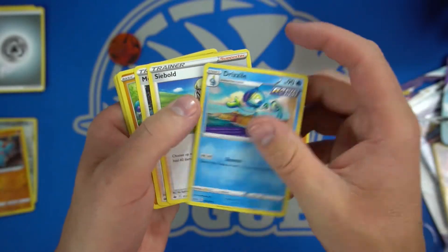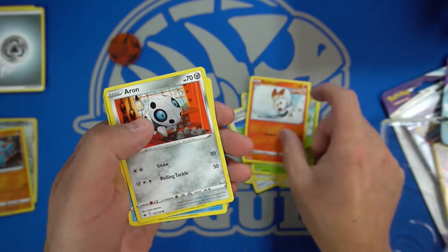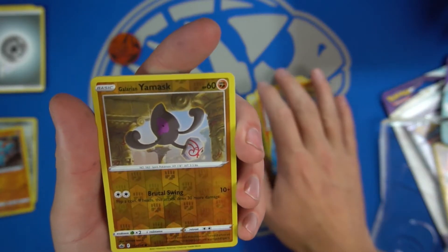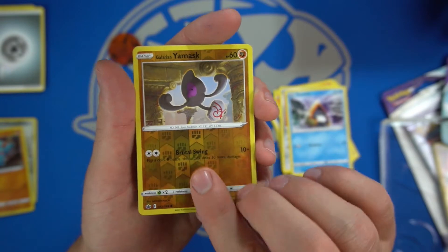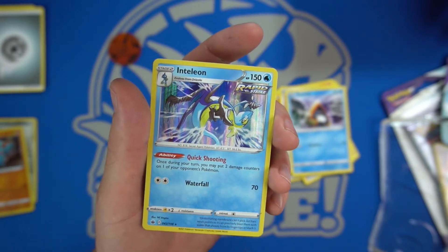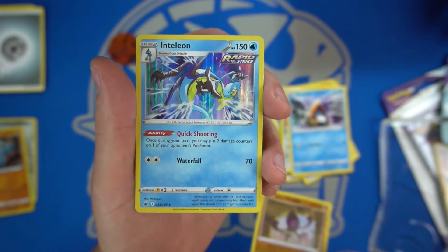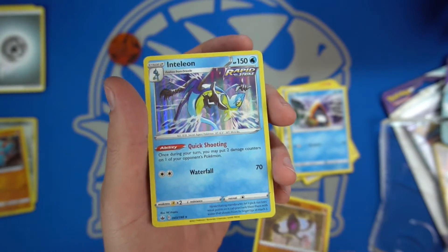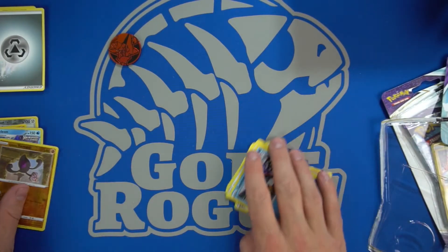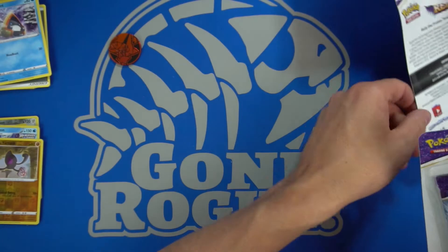Let's just go through this quickly and see what we get. Those are all the uncommons. Our holo is going to be Galarian Yamask and the reverse is going to be Inteleon — or vice versa, exactly how they name these. Inteleon — pretty sweet, look at the sparkliness on this. Good card, Rapid Strike too.